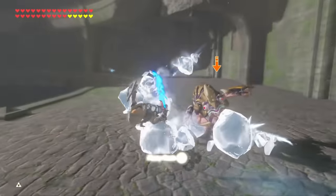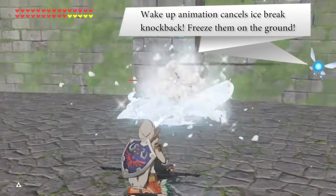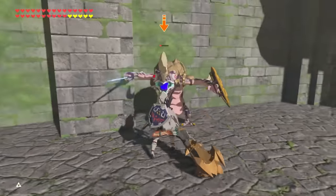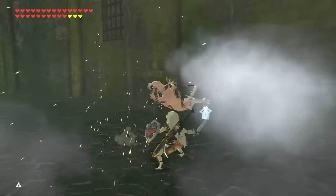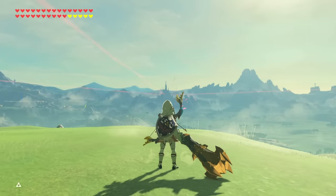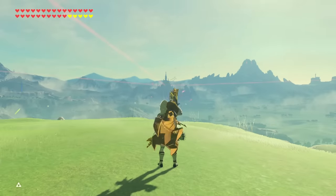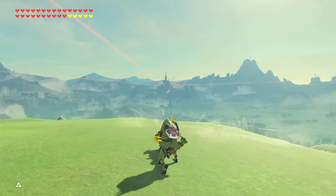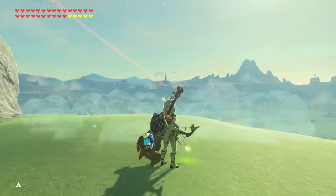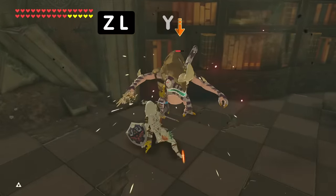This simple action during certain attacks unlocks true combos which enemies can't escape, such as this one. This combo is not guaranteed if you do not jump cancel the flurry rush. After each jump cancel, there are several possibilities that you can go along with. To use this more offensively, jump canceling can create attack loops that bully most weaker enemies and archers.